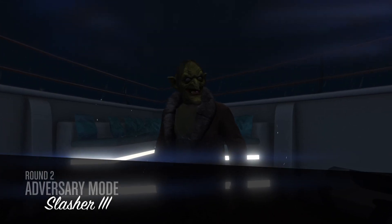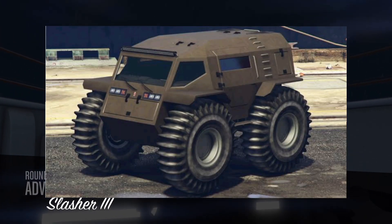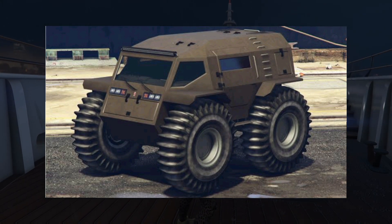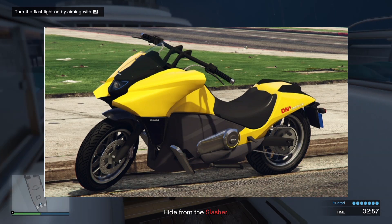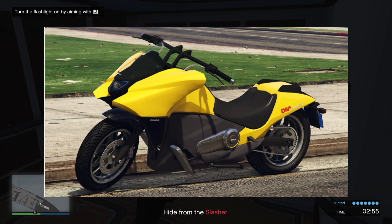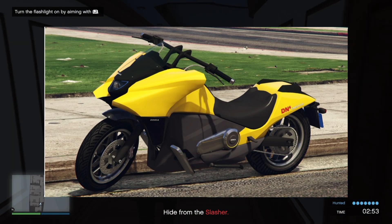The podium vehicle is the Zaba — get into the casino and spin the wheel if you want to win that one. Your prize ride inside the LS Carmate is the Vindicator. To win it, you need to place top 5 in an LS Carmate Series race for two days in a row.